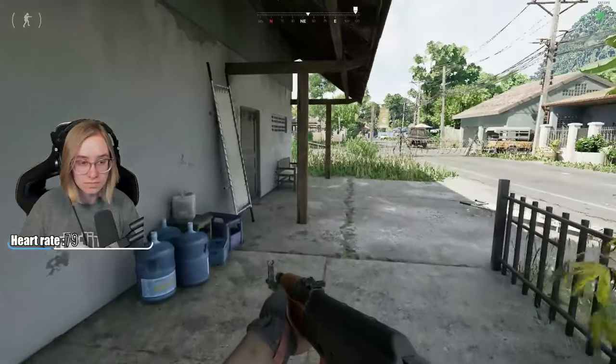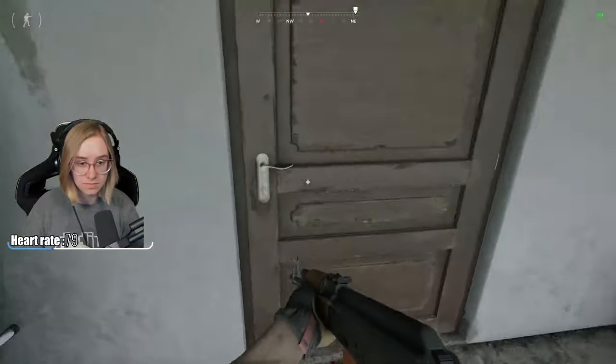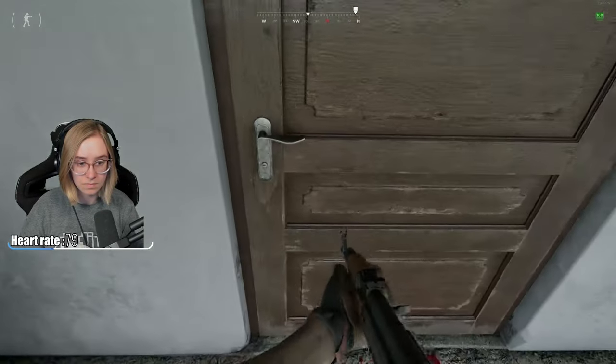After getting the key, you can go to the medical building and enter the right door. Go inside and go to the desk where you'll find a notebook.